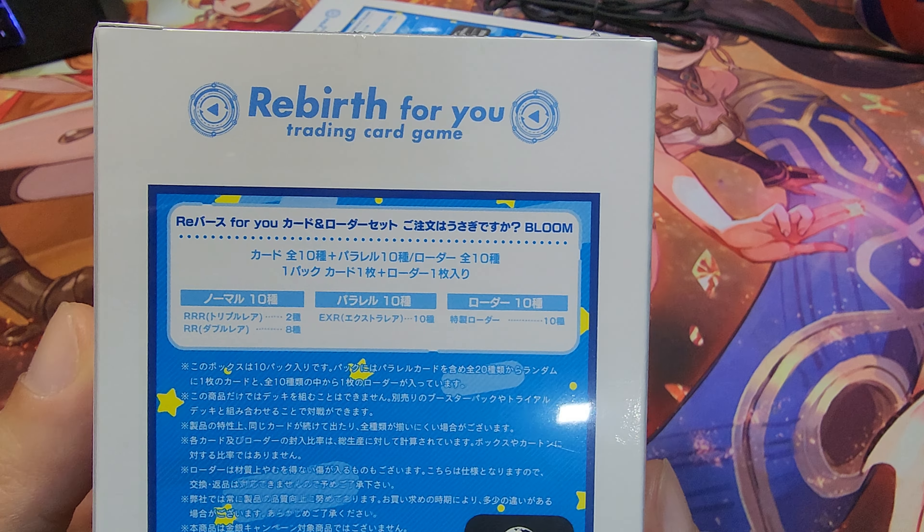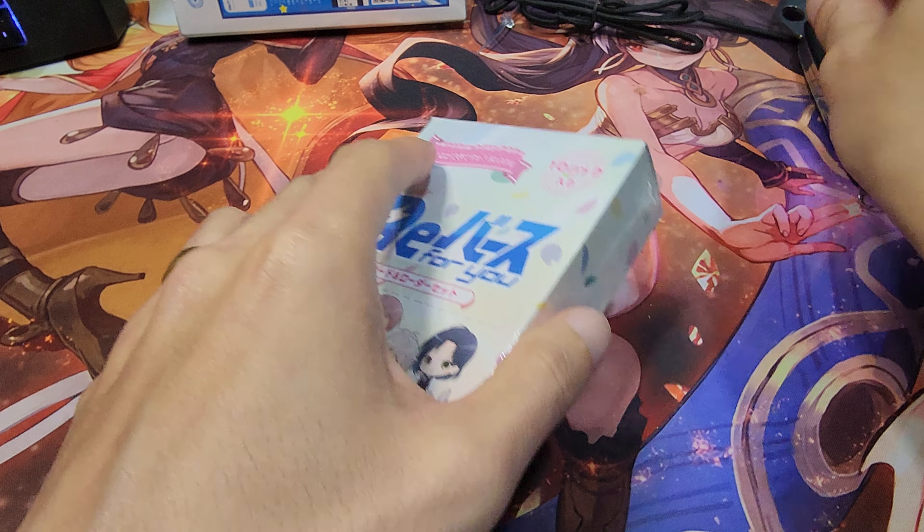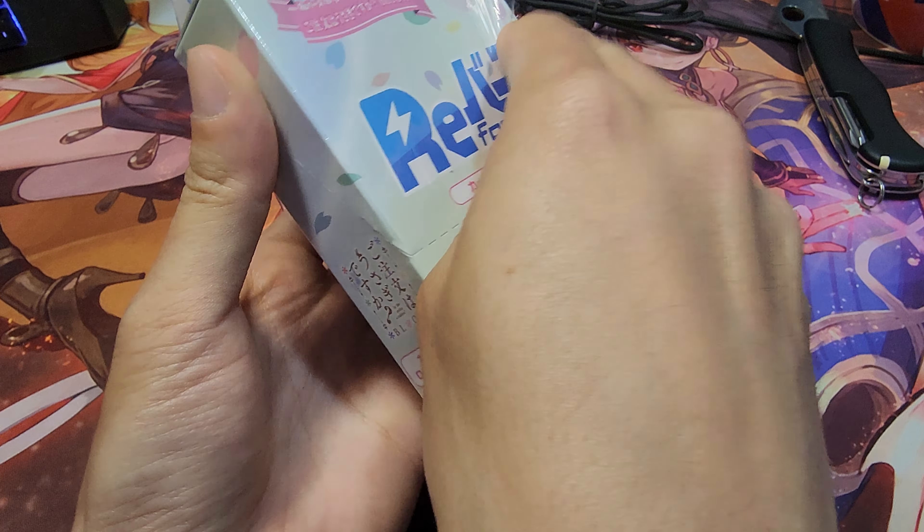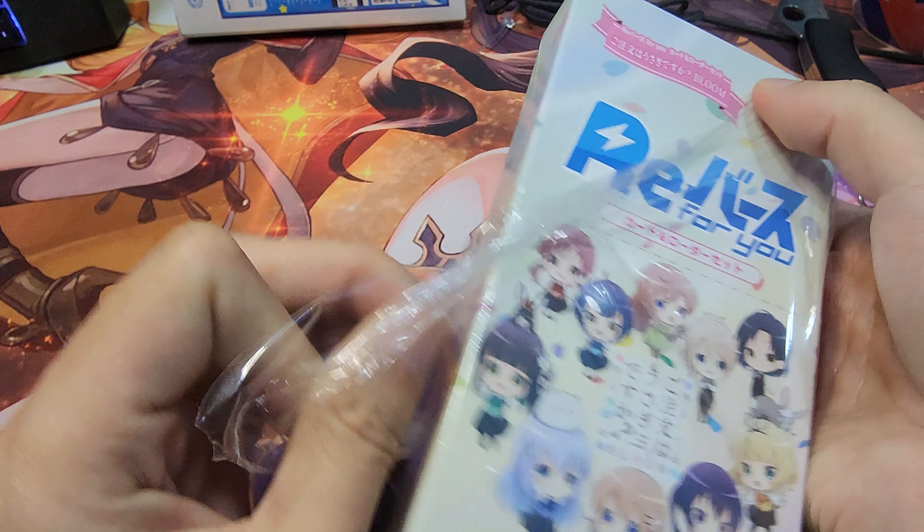Recently I was at my local store and I saw that they had something quite interesting. This is basically an Order a Rabbit set — but it's something different. Even though it's a Rebirth for You product, it is not our standard booster box. This is a special cut and top loader set.